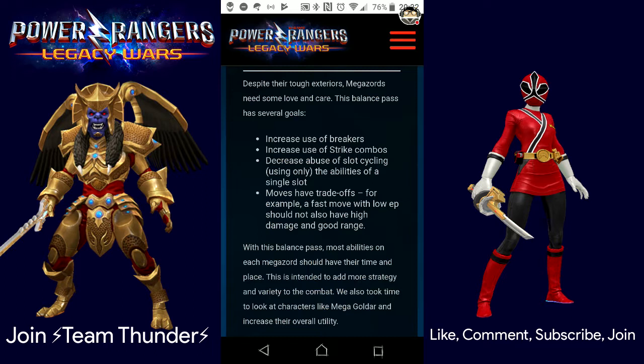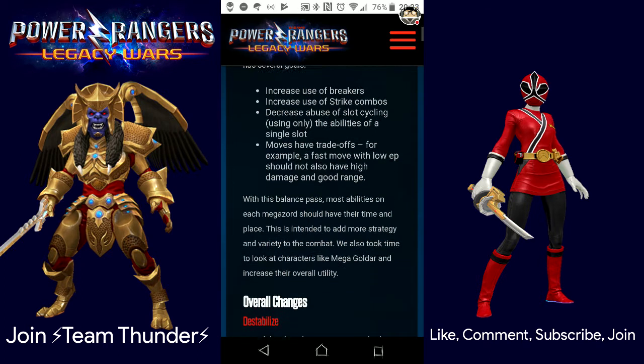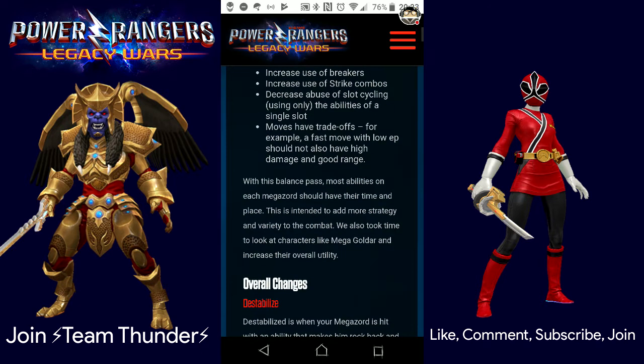Moves have trade-offs. For example, a fast move with low EP should not have high damage and good range. That's going to change a lot of things. With this balance pass, most abilities on each Megazord should have their time and place, intended to add more strategy and variety to the combat. They also took time to look at characters like Mega Goldar and increase their overall utility.